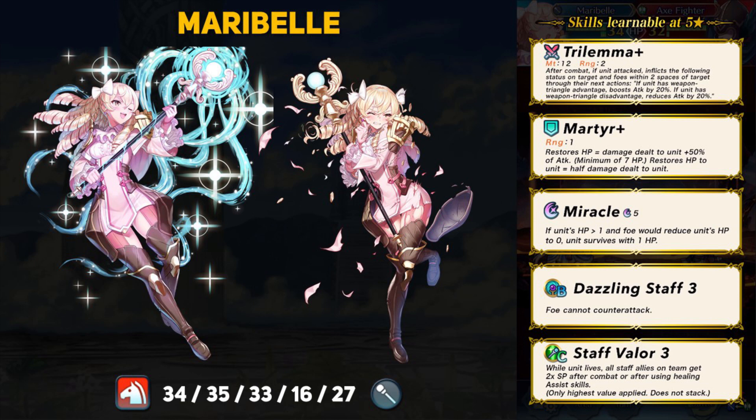Let's discuss Maribel's kit. Her assist skill is Martyr Plus, which I'm still unsure how effective it actually is. For Maribel specifically, you'll want to change that to something else because she is our first permanent source of Dazzling Staff — it prevents foes from counterattacking, so if she stays out of danger, Martyr loses effectiveness. Her special is Miracle, though you can opt for Heavenly Light or Imbue. Maribel also comes with Staff Valley, which grants 2x SP for healers.